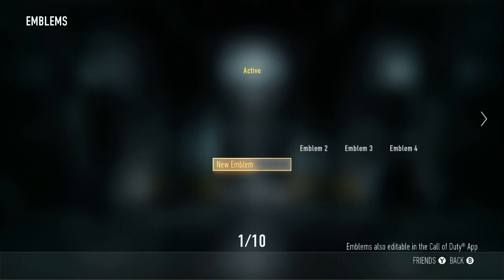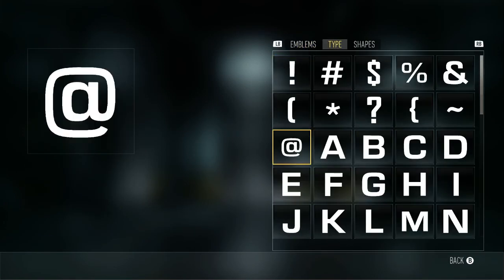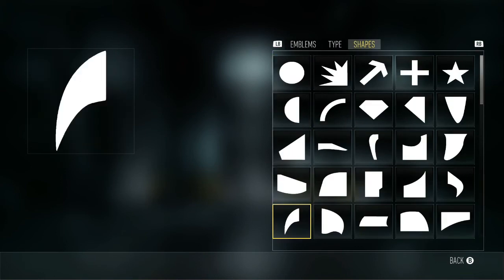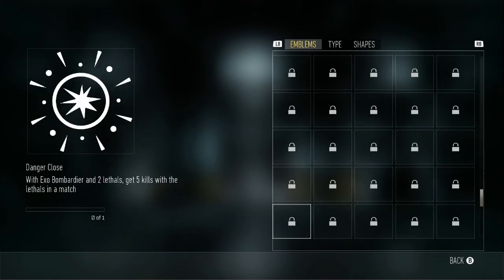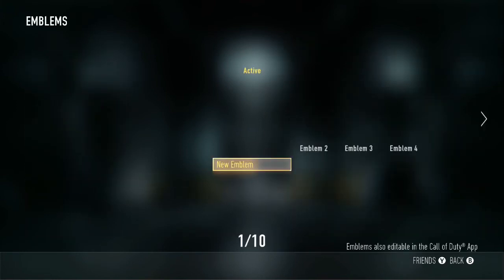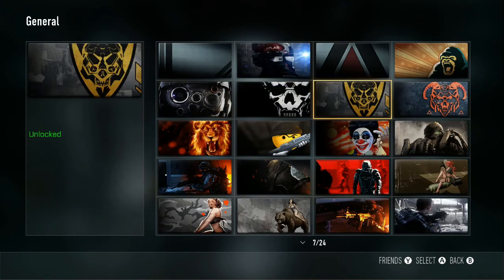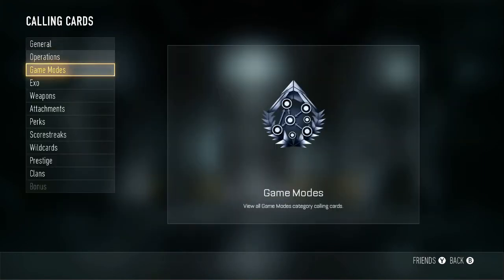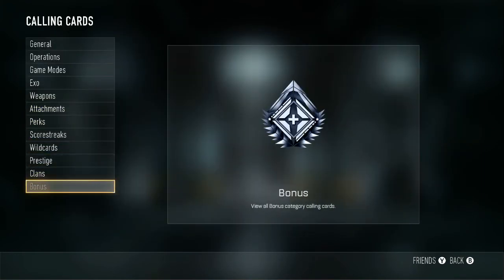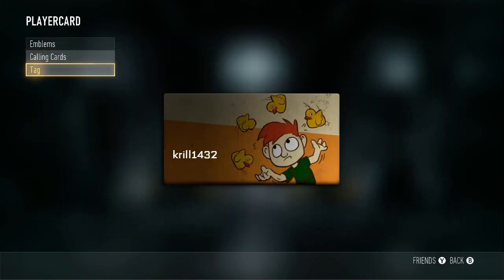The emblem creator is back, so if you want to make emblems you've got all the stuff - although you have to unlock everything. There are a lot of unlocks, so it'll be a bit of time until people start making really good emblems again. There are quite a lot of calling cards as a bonus, and some are already unlocked.